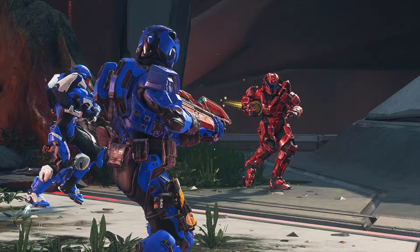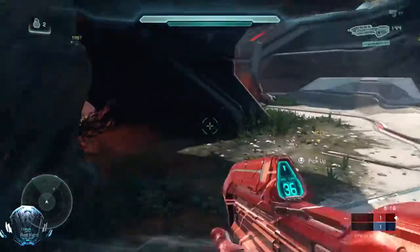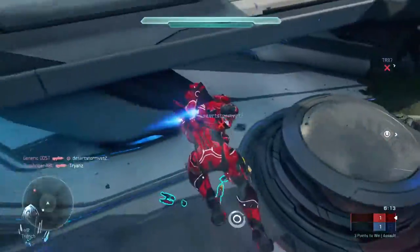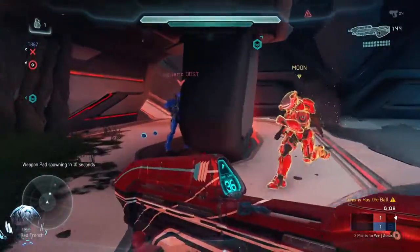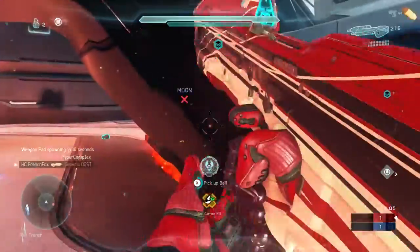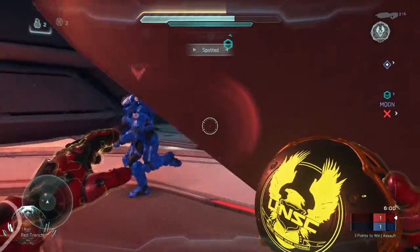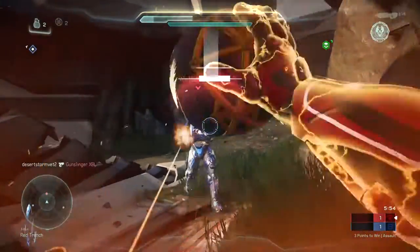If you remember last month, the Assault preview playlist launched as a beta, and now with the Team Arena Fall preview, Assault returns with key changes to improve the whole gameplay. First of all, the time it takes to arm and score has been reduced from 7 to 5 seconds. Secondly, the amount of time it takes for the arm progress to reset has been increased to be not so penalizing when an arming player steps out of the arm zone. Lastly, additional refinements were added into the spawning on the featured Assault maps to make matches feel more fair. Three maps will feature the Assault mode during the feedback period: Coliseum, Stasis, and Tyrant.